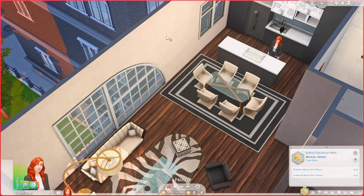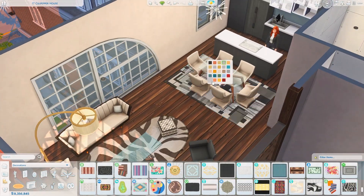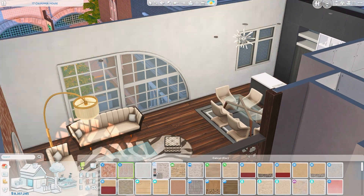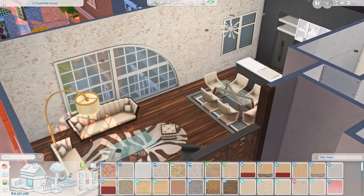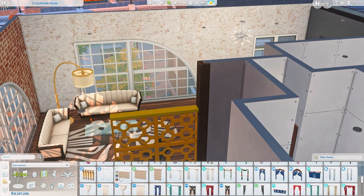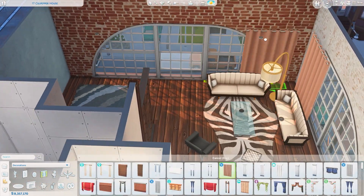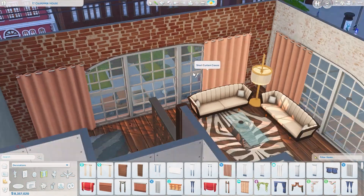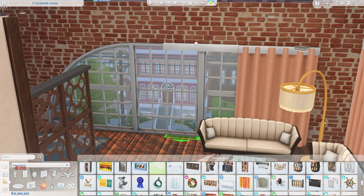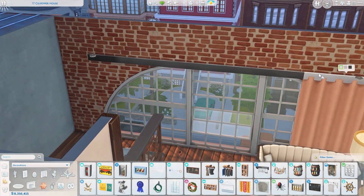I kind of want to try to do this again but make small adjustments, because I'm not completely happy with it. I also think it would be easier to do in a house where I have a little bit more space. Because I only end up with about four and a half counters total, and that includes the one where the stove is and also the sink. So I didn't really have a lot of counter space to play around with. I started out placing down the jungle adventure counters and I was just like, I've used those so many times, we've got to do something else.